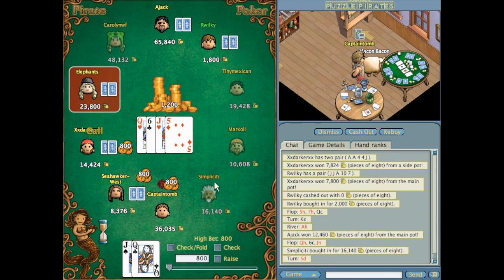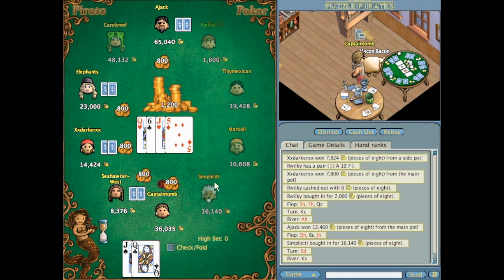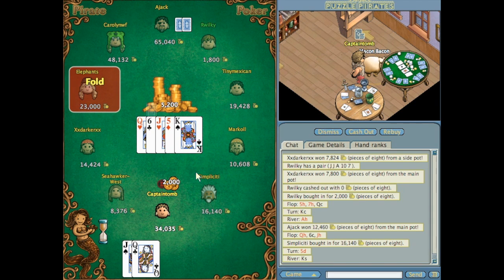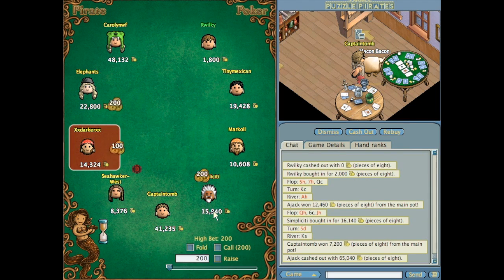Unfortunately nobody bet, so my 800 bet was to try not to scare them off and keep people in the pot. I managed to keep five players in which I was pretty happy with. The last card comes out and doesn't really affect me — I still think I've probably won the hand. I try and bet 2,000 hoping one or two may call and I make a little bit more money. Unfortunately nobody called, but I still think I managed to make as much money as I could off the people I was against.